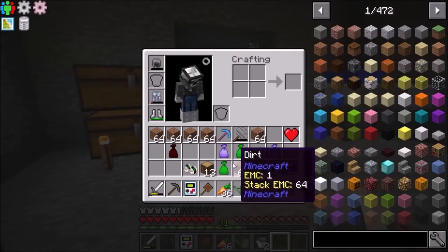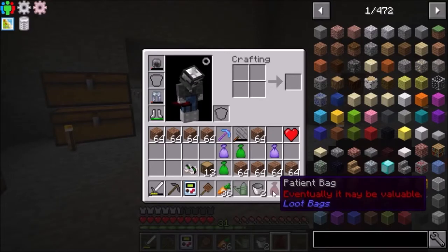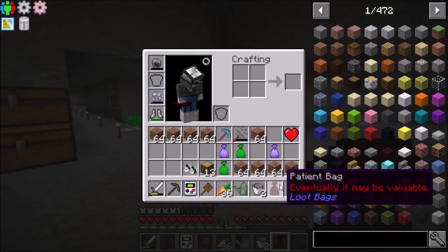First things first, let's open some loot bags. This one is a hidden loot bag - supposedly it has a one-in-a-thousand or one-in-ten-thousand chance of having another star in it. I'm not sure if we need to wait and be patient to get it or if we can just open it right away.